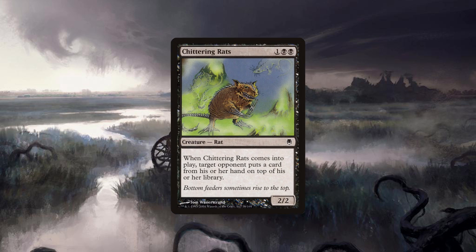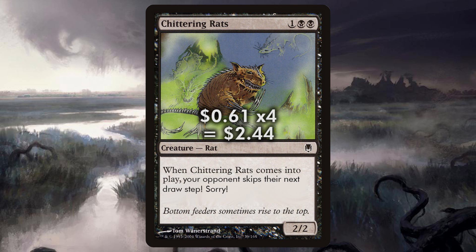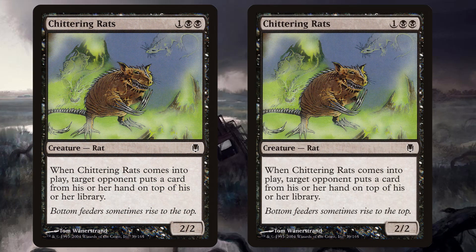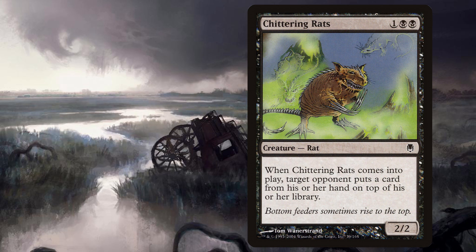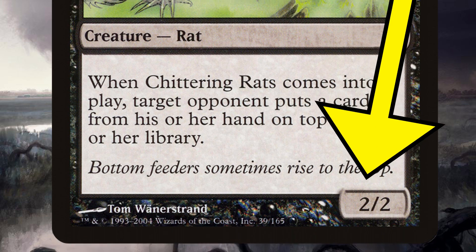Turn three, the best play is Chittering Rats. This card is so much fun. Assuming our opponent hasn't somehow emptied their hand by turn three, they're going to have to place a card from hand on top of their library — which you might as well read as your opponent skips their next draw step. This is part of the tempo of the deck, and canceling out an opponent's card draw can put you ahead by a lot, especially if you pull off more than one casting of Rats over the course of a game. Meanwhile, Rats add two black mana to our build-up of devotion for that future Gary, and they are a nice 2/2 creature to boot.